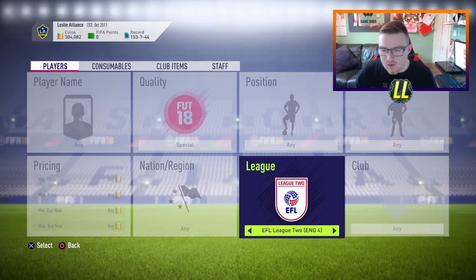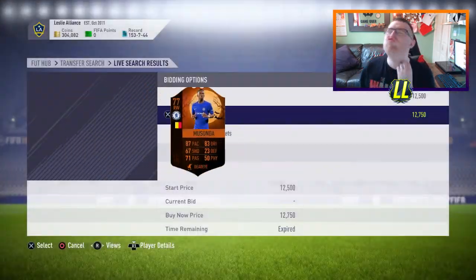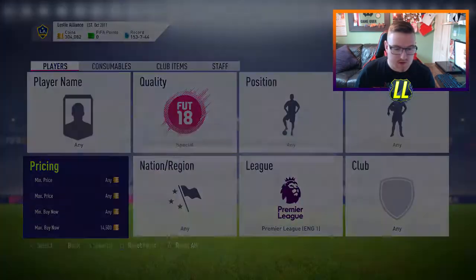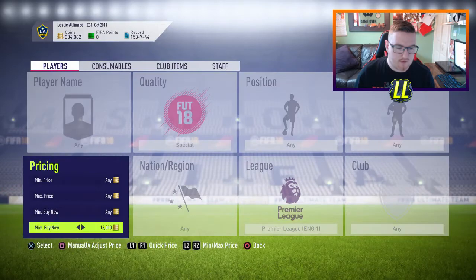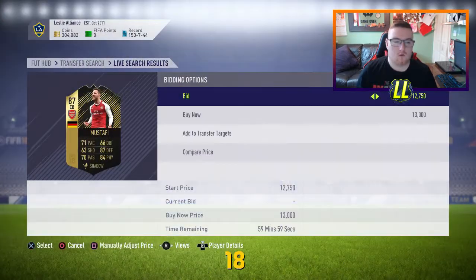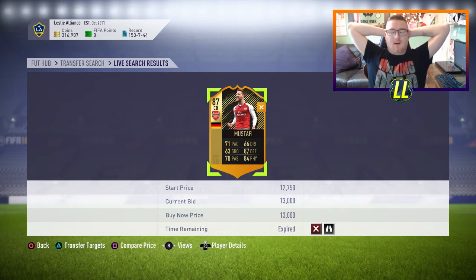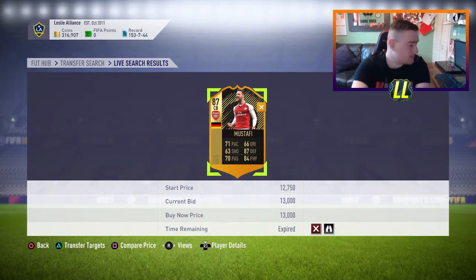I've just been listing a few of them. I'm going to go back to the Premier League for a little bit. See if we can get one more deal in the Prem. I've actually made really good money today. Let's see what the cheapest special card is in the Premier League - it was around 16k, so let's go at 15k. I just missed out on Mustafi - and I got the bid on him as well. That's why you're doing it: stuff like Mustafi at 13k.